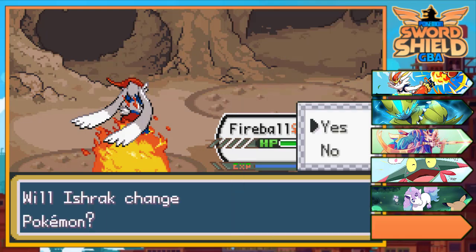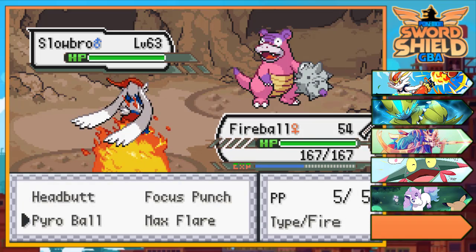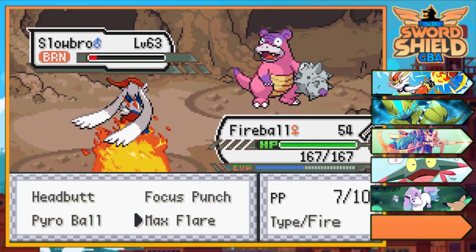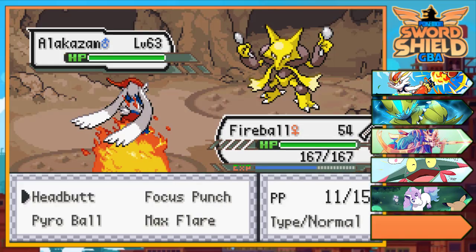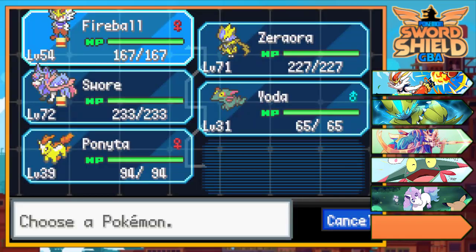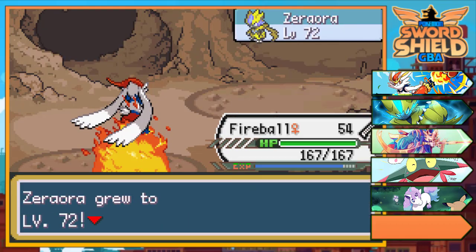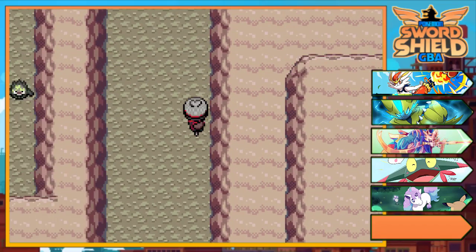That was a nice shot. Then Slowbro — let's go for a Pyro Ball. Oh, we missed! Let's go for one more Max Flare. I guess we can hit — yeah, the headbutt did that. Then Electivire — Pyro Ball is enough, and yes it is. Last one is Wailord, so I'm gonna use Max Airstream and the burn. Pyro Ball just did it — that was a really nice move!